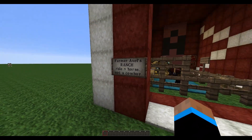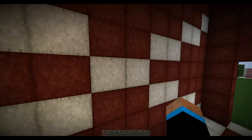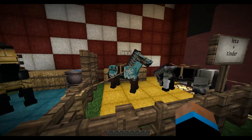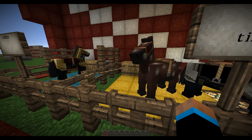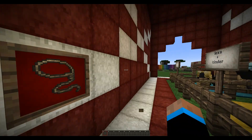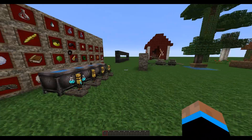Let's run over to this barn real fast. We see Farmer Axel's Ranch — 'Ride a Horse, Not a Cowboy,' haha. My name is still spelled incorrectly, I haven't bothered to change it. We have our carpets, which are the same as the wool, and the clay. Now we have our horses, which look pretty nice. I'm going to take the armor off — shift right click — there we go. The eyes are kind of sketchy but no big deal. I'll toss the armor back on. The harness also looks different. I think everything actually has a different texture, which is awesome.